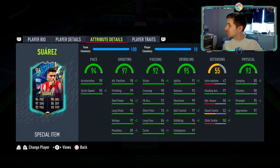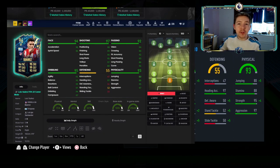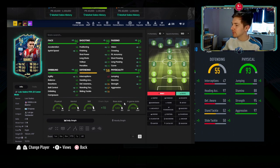In-game stats wise he's looking pretty insane, especially in the shooting department — you really aren't going to get much better in this game. Dribbling is much the same, the physicals are looking really nice, and the passing for a striker looks class as well. At this point in the game the basic chem style is actually one of the better options, and I think basic might be the one for him.